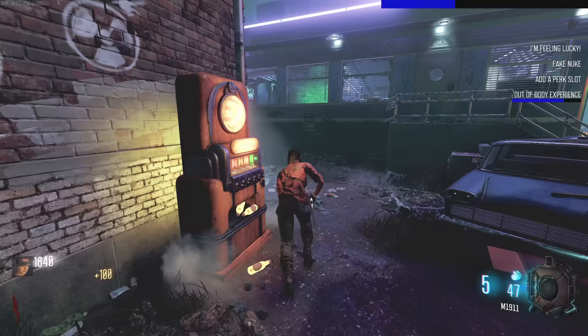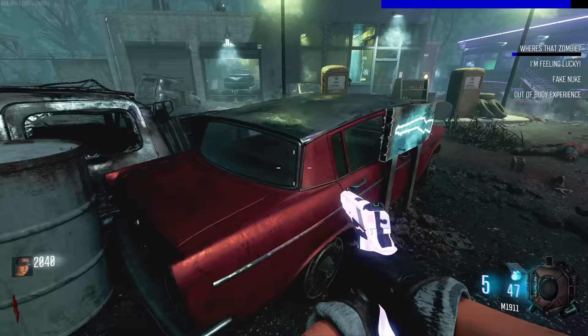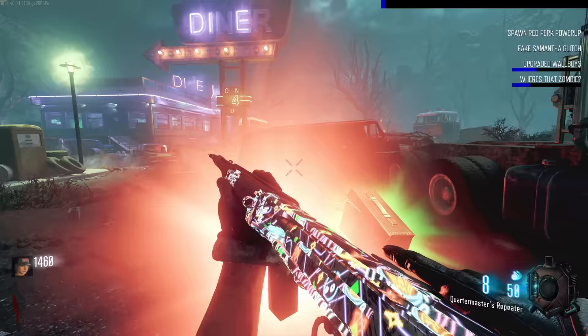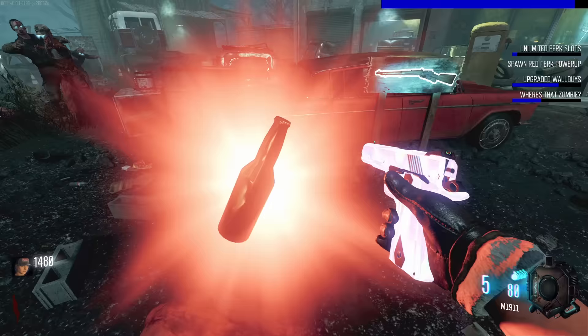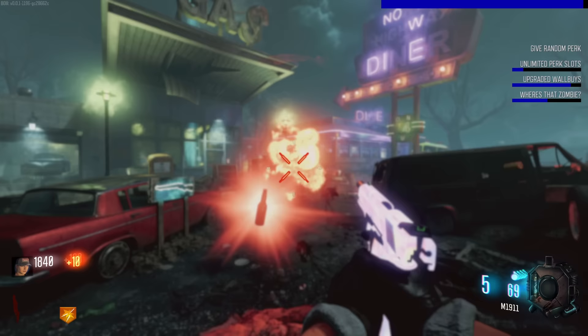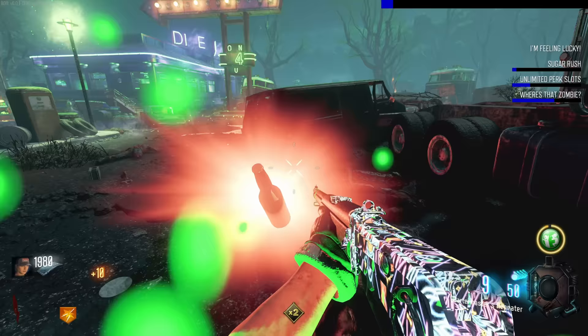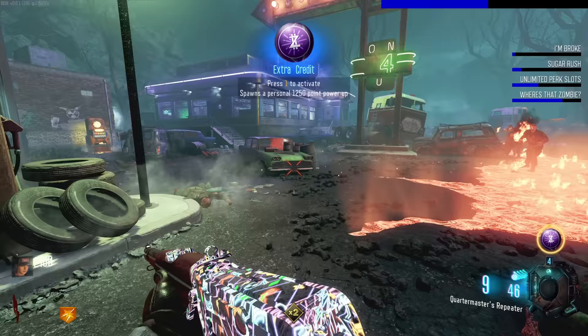Another nuke - it's a fake nuke. Where's that zombie? I'm back to first person now. 'Upgraded wall buys' - if I get the Essex it's going to be Pack-a-Punched. Oh it is, that's quite cool. 'Fake Samantha glitch' - 'spawn red perk power-up' - what is a red perk? It doesn't do anything. Oh, Double Tap - gave me a random one. I've got 'Sword Flay' - how do I pick this up? I have no idea.